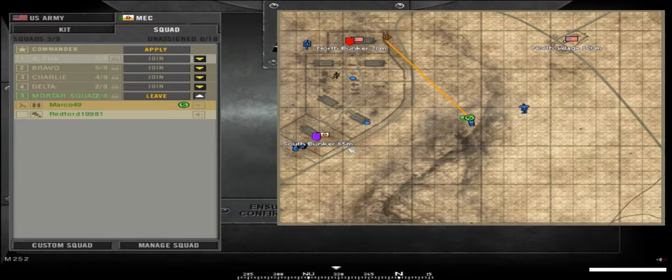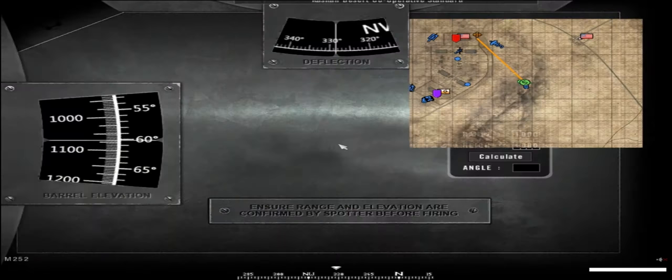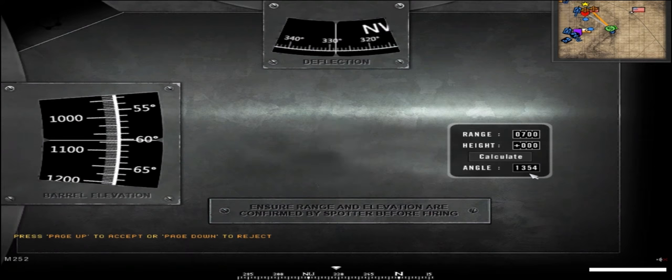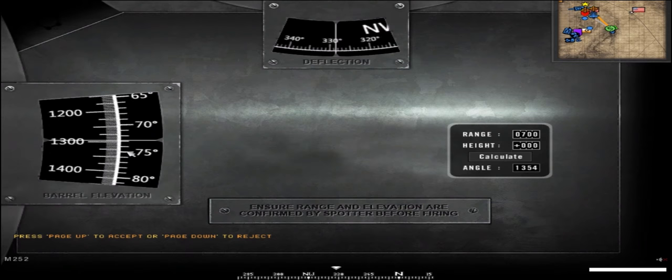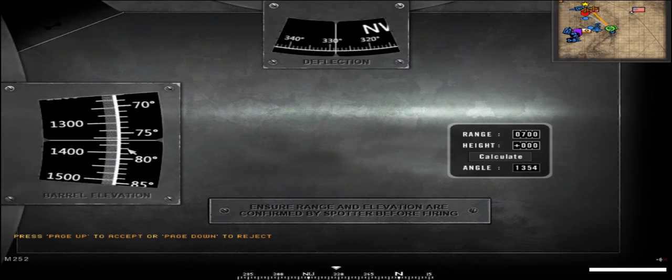The barrel elevation is critical for hitting targets. On the map at the bottom you can see the range — for example, 700. This appears whether you're a squad leader or not, so you don't have to rely on your squad leader for ranges. You use left click and right click on the menu to select the range, press calculate, and it gives you an angle. Height is usually negligible and many people find it better to either use it or not. Once you have the angle, use W and S to move the barrel elevation to match, then fire your rounds.